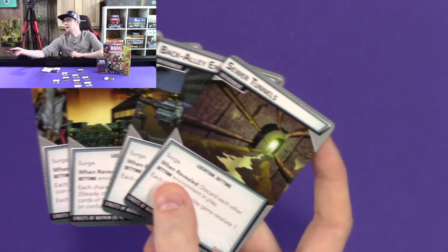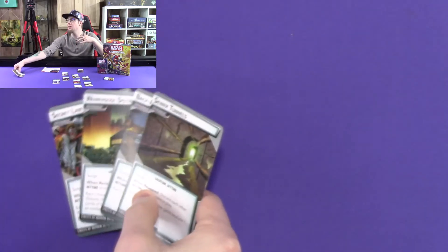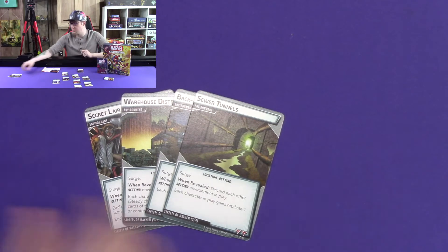We have Streets of Mayhem. This one is cool because there are four environments in the game — one out at a time, causing Surge, but each gives an overall benefit about where you're fighting. This is pretty unique for Marvel Champions, where usually you just assume you're fighting in New York or some forest. I know Absorbing Man brought in environments too. I think it'd be really cool if they released an environment deck that you just shuffle and cycle to show you're moving around — just some atmosphere to be more immersed in the theme.